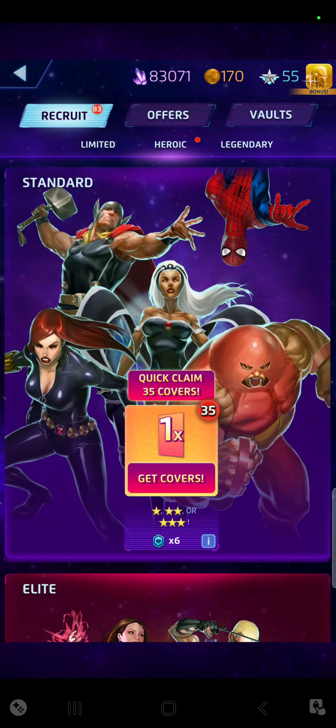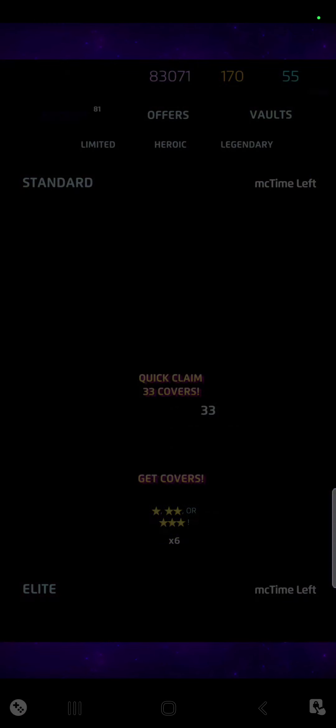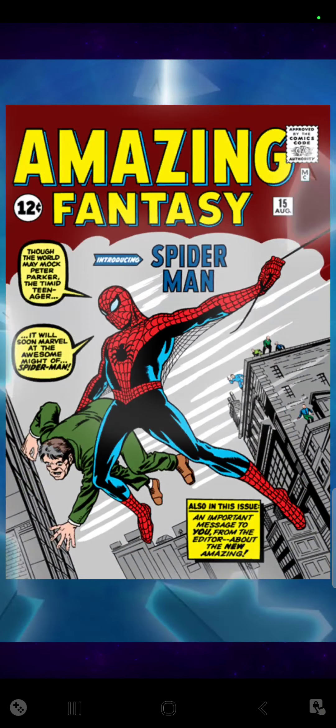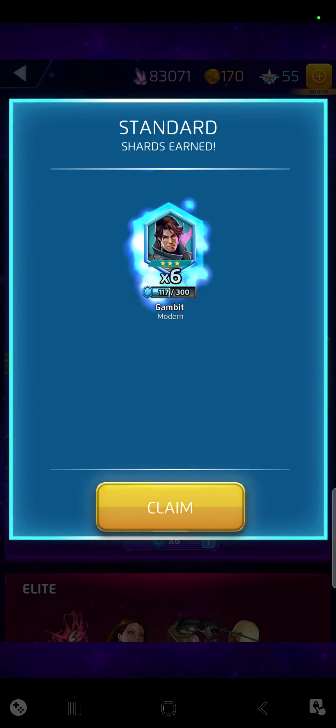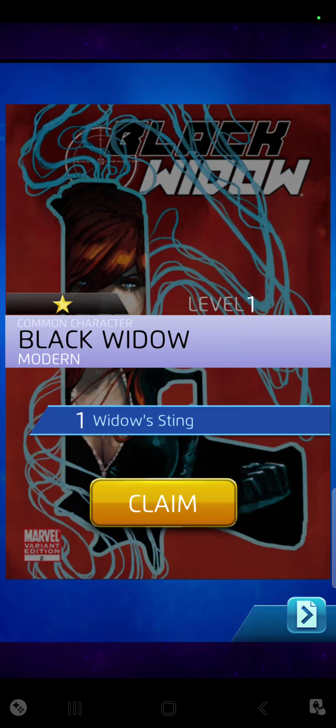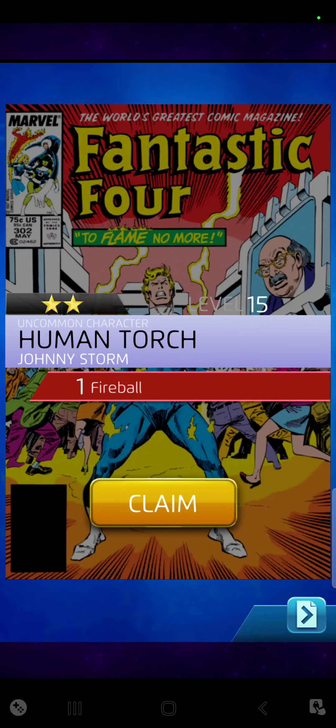Wolverine, 2-star. Storm, 1-star. And a Juggernaut — I think I have Juggernaut completed, I don't think I want a duplicate of him. And a Spider-Man web sling. I got some bonus — 100 bonus for Doctor Doom, which I just need 50 more of those. Another Juggernaut — I'm going to probably get a ton of Juggernaut. Gambit. Black Widow. I think I have a lot of these completed. Magneto, 2-star. Gambit. Fantastic 4. Even Torch — I think I have some already. Doctor Doom — so a lot of these I'm close to unlocking with the shards.